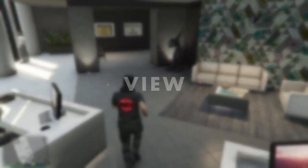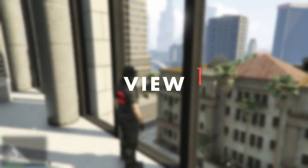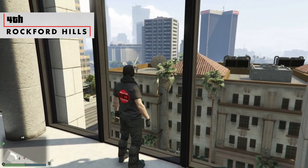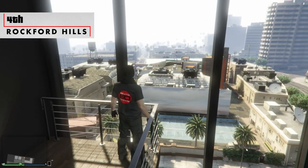Probably the least important aspect is the view, but I know some of you will only buy a location if it makes you feel warm and fuzzy from looking over Los Santos. So let's look at that first. The agency with by far and away the worst view is Rockford Hills, as your main window stares directly at this hideous building. The side view isn't much better either.